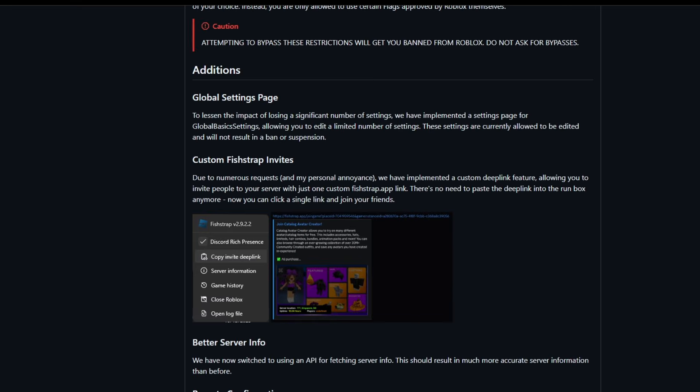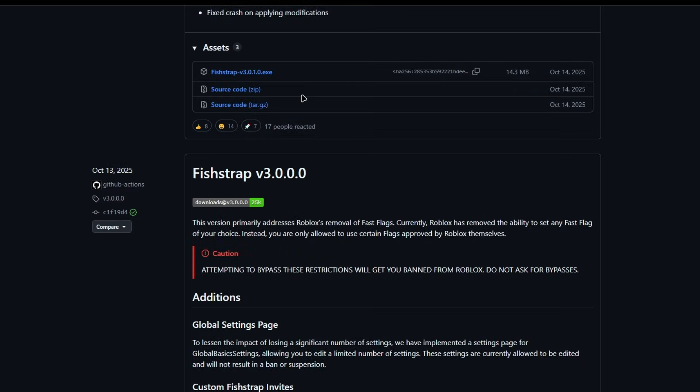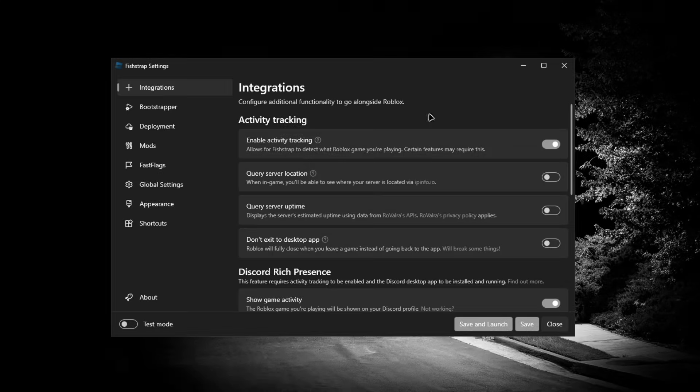There's also going to be a Bloxstrap download and a Fish Trap download. Keep in mind that using restricted fast flags is going to get you banned from Roblox, because Roblox has a primary removal on those fast flags. If you don't want to get banned, I recommend you use Bloxstrap and just use the allow list fast flags.